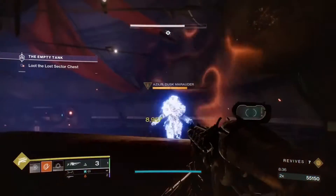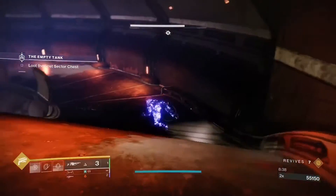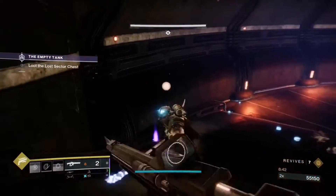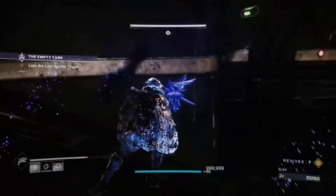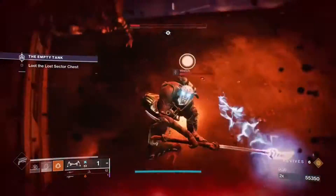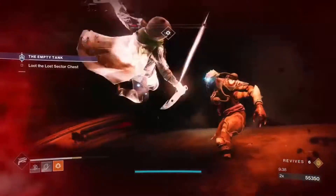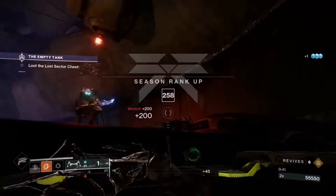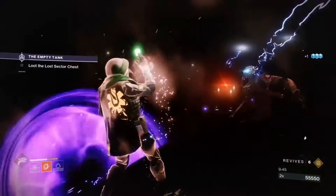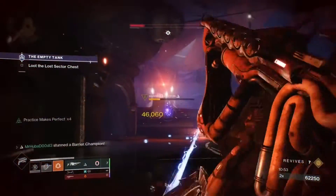Arbalest will generally be used for popping barrier shields and long-range DPS. The Arsenic Bite 4b will be used for stunning overload champions, picking off enemies from a distance, and popping arc shields. Corsair's Wrath will be used for champion and boss DPS, and when paired with Particle Deconstruction and the 50% increase in solar damage, will absolutely melt all enemies.